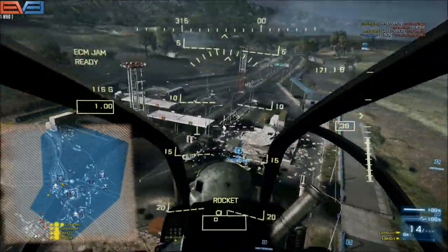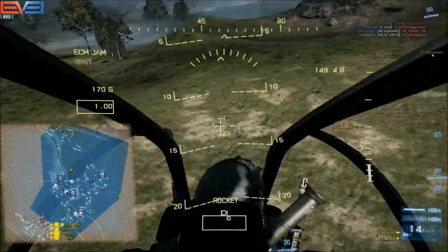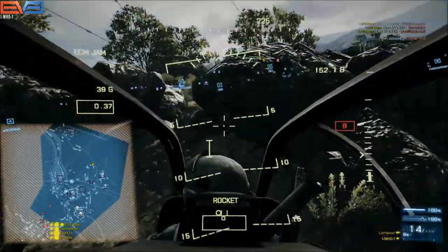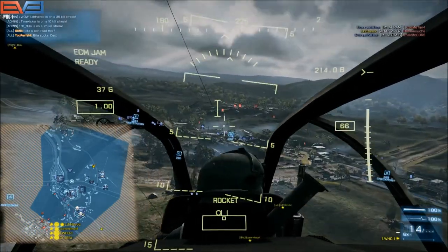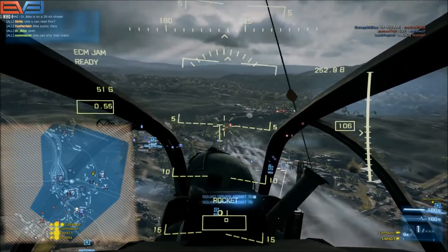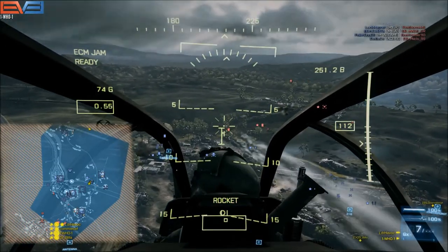It depends on your resolution and screen size, but it's almost halfway in between the gunner's view - that little large rectangle with a small floating square inside of it. It's halfway in between the text that says 'rocket' and the fixed crosshair. It's somewhere about in there - it's going to depend on your particular HUD and resolution, but it is possible, you just have to nose up more. The same is true when you're hitting a tank - you've got to nose up considerably more when you're aiming for a tank.